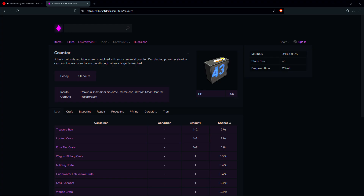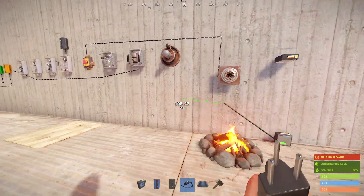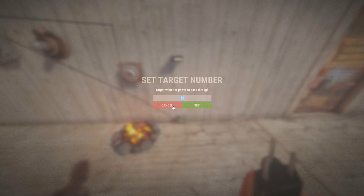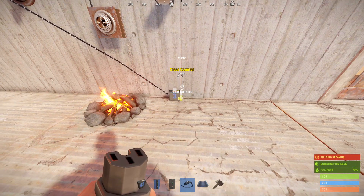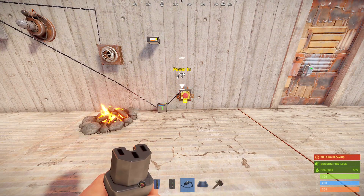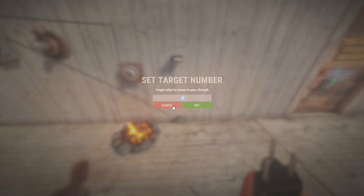Something that has a ton of use cases is the counter. It has an input and an output, and if we give it some power, you can see it shows up with the number one and we can set a target. There are two different states to this counter: one is a counter, and we can also set it to show pass-through, which will tell you the amount of power passing through it. On the right side you've got an increment, a decrement, and a clear counter. You can use a button on the increment counter to make it go up, and if we plug it into the decrement counter it will go down. Whatever the target value you have set is what the increment counter needs to count up to before pass-through is allowed to open.